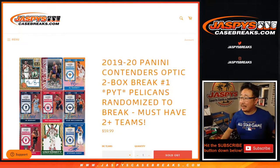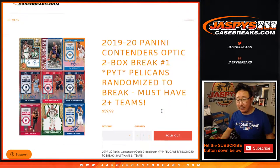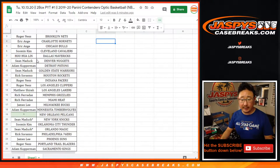Hi everyone, Joe for JazwizCaseBreaks.com coming at you with 2019-2020 Panini Contenders Optic Basketball. Just a quick little two-box break. Pick your team number one, with the Pelicans randomized to someone if you bought at least two teams. You know the drill on this. Big thanks to these folks right here for getting into it.